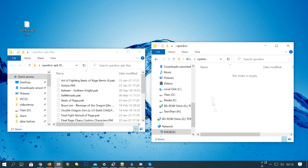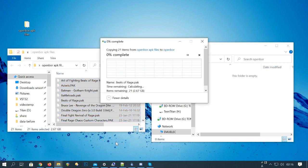Click on one of your pack files, then on the keyboard push Ctrl and A to select them all. Click on one, then drag them over.